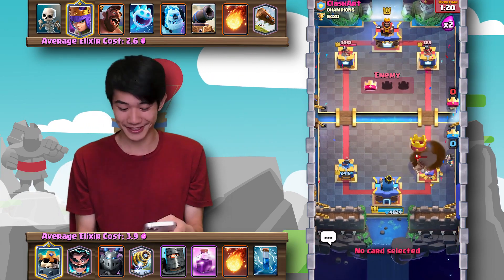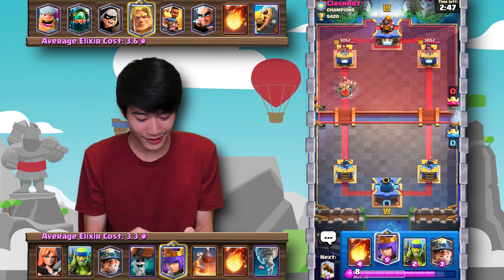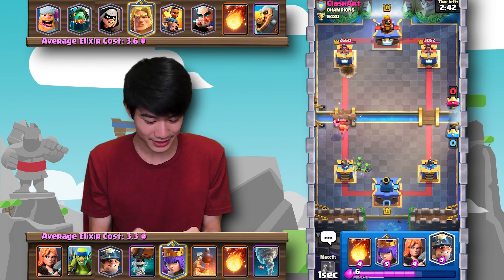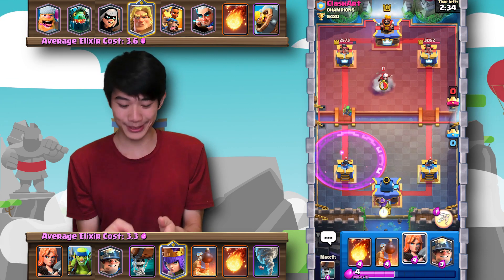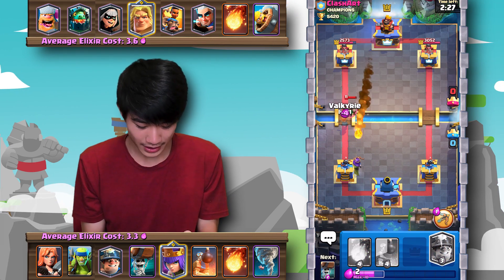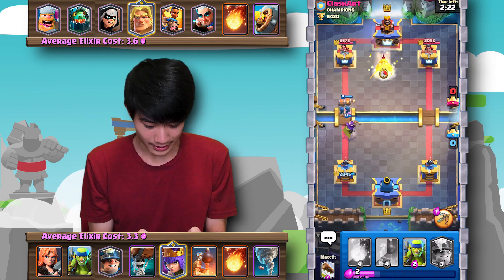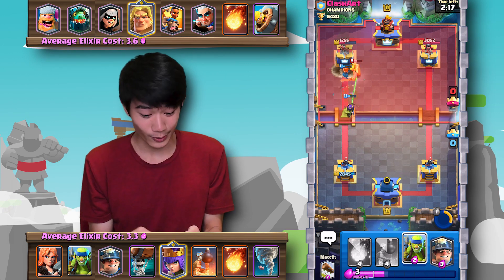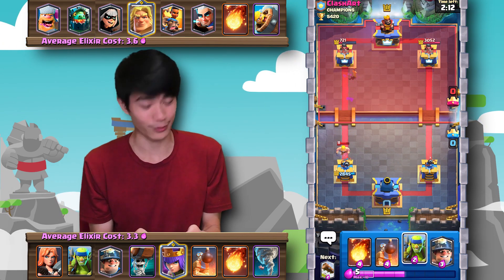We're running a quick wall breaker cycle deck with the Archer Queen. From what I can tell, the Archer Queen has insanely high damage, so we're going to try and utilize that here. I'll play the Archer Queen right away — it's the new card, might as well play it. I'll have to tank for her and then go in with a push. The Golden Knight's charge actually doesn't kill the wall breakers, which is quite interesting.